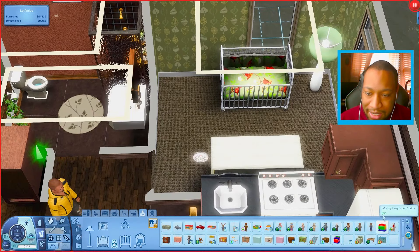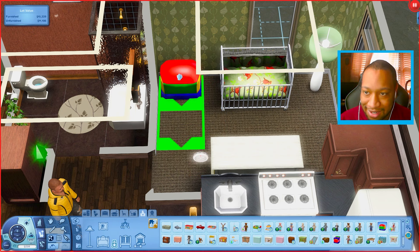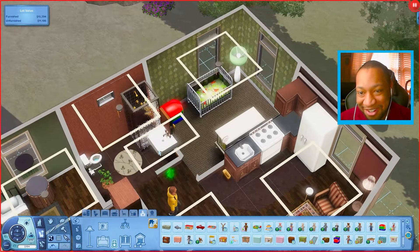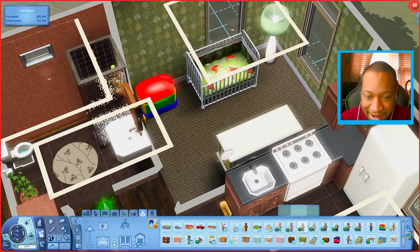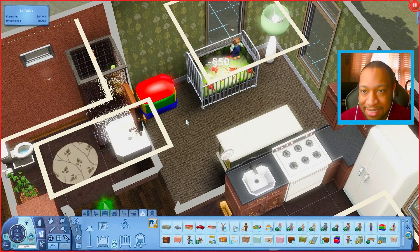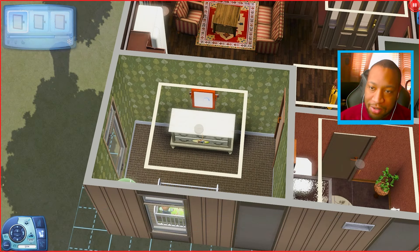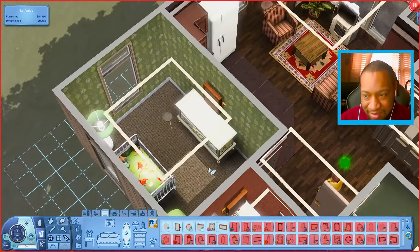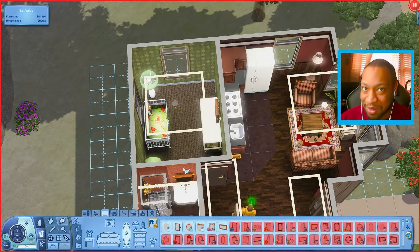Do we have enough for toys? There's a toy box for 60 and another for 55 — I think it's time for the cheap toy box. We kind of need it. And maybe a teddy bear for 50 simoleons. We could also put another mirror on the wall just to have something there. I think that's pretty much it for this room.